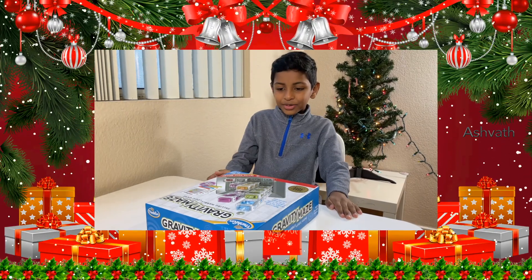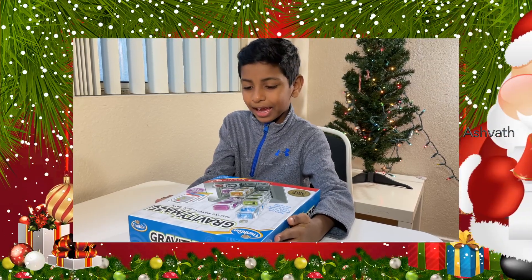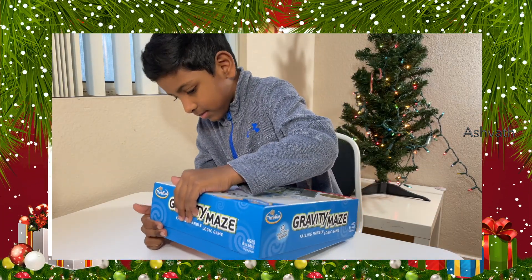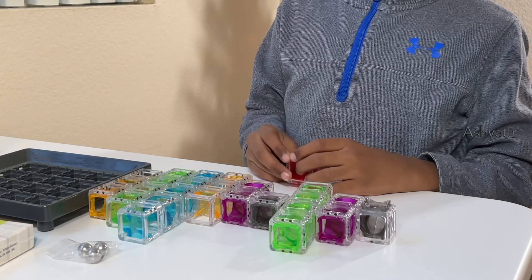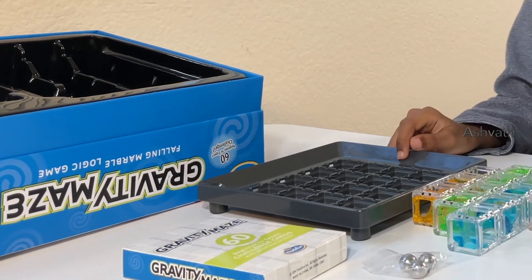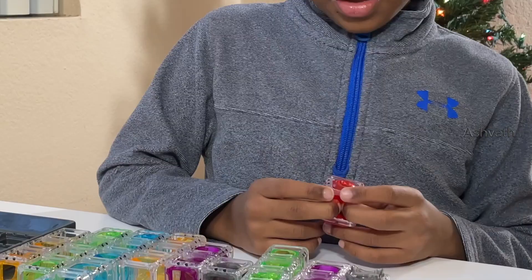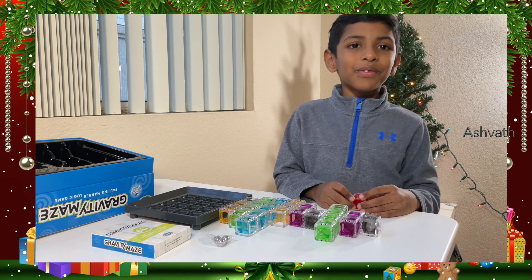Hi guys, it's me Ashwa and today I got this gift called a Gravity Maze — now let's unbox it! So here's what the Gravity Maze set comes with: 9 building blocks, 1 grid, 60 challenge cards, and 3 marbles — 2 spares and 1 to use — and 1 target block. So now let's play with the Gravity Maze set!